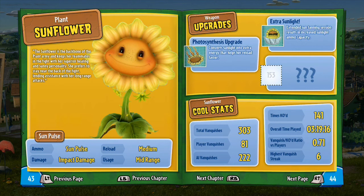The Sun Pulse is her main gun. The ammo is Sun Pulse — basically just superheated Sunflower seeds. Damage is impact damage, so there's no splash. The reload is medium and the usage is mid-range.